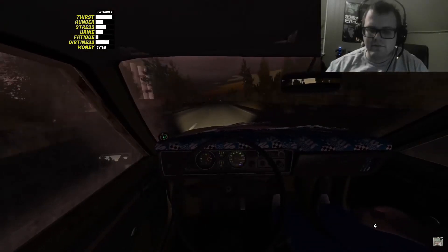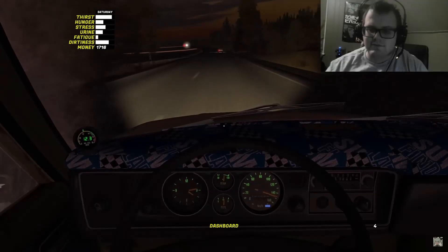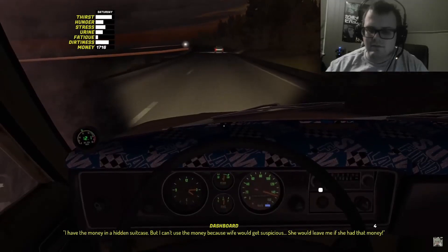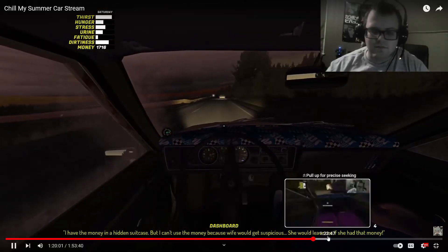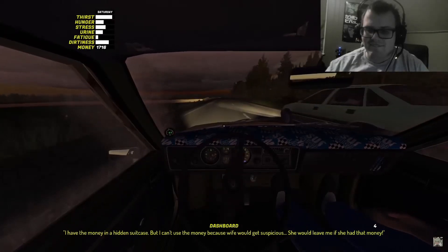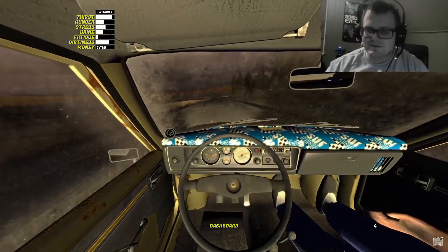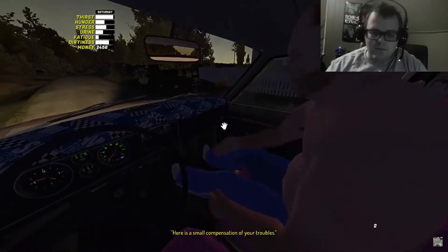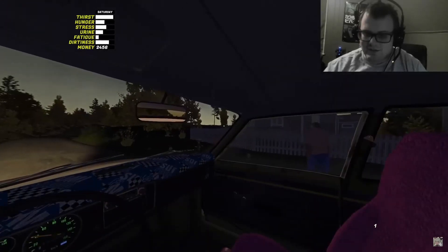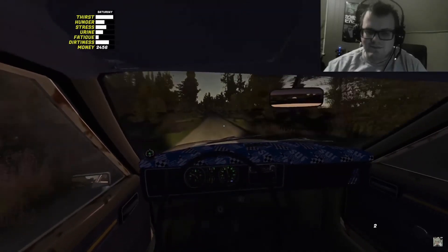At this point you can actually go and find his briefcase and take all of his money, but that's for a separate video. After the fifth night you'll receive a call from Juko asking you to move him out of his house because his wife finally left him and he wants to move to an apartment in the city. If you move him out you will no longer be able to get money from driving him home. But even if you choose not to move him, he will still call you almost every night asking for a ride home — so if you skip the moving job it's still a lucrative ongoing side gig.